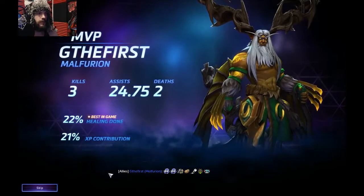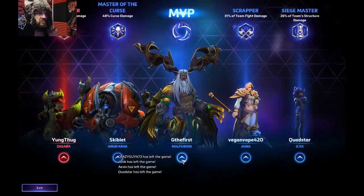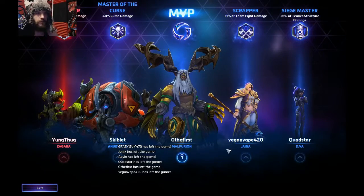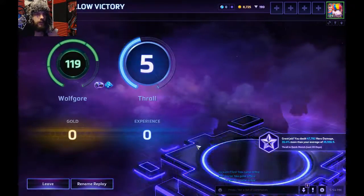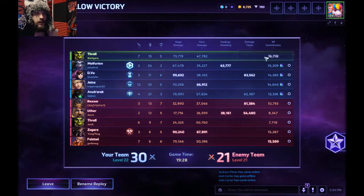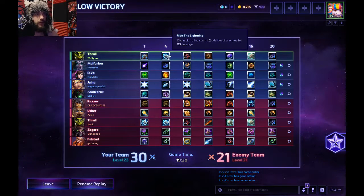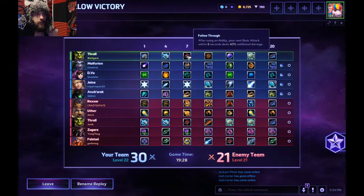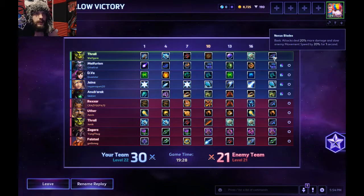Overall, I feel like my Thrall play has gone up — it's at least decent at this point. So we did go for Block to increase survivability. Ride the Lightning — two additional targets hit on Chain Lightning to get more stacks of Wolf Resilience. Follow Through to increase our auto attack damage. Earthquake for the team utility and slow. Spell Shield to again increase our survivability. Tempest Fury for the burst damage. And Nexus Blades to help chase targets down. We really saw that doing a lot of work at the end — picked up a few good kills.